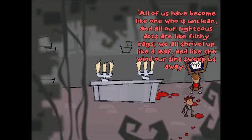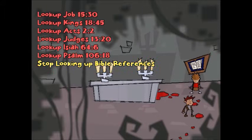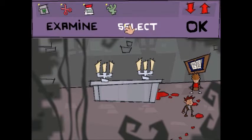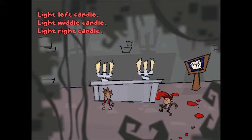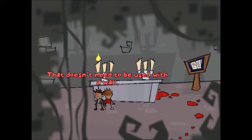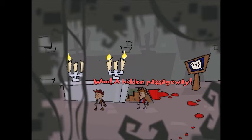Isaiah — all of us have become like one who is unclean, and all our righteous acts are like filthy rags. We all shrivel up like a leaf, and like the wind, our sins sweep us away. So we do not light that one. Fire blazed among their followers, a flame consumed the wicked. Alright, so that means we will light this one, this one, and this one. So let's go get our lighter. Select the lighter. Let's light this one. We'll light the left candle. Then we'll come over here — using it with a candle. We'll light the left candle. And we will light the right candle. A hidden passageway! Woo!